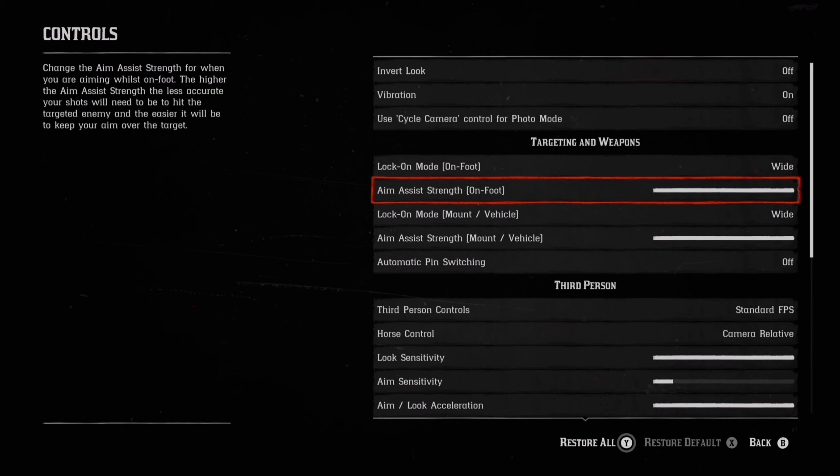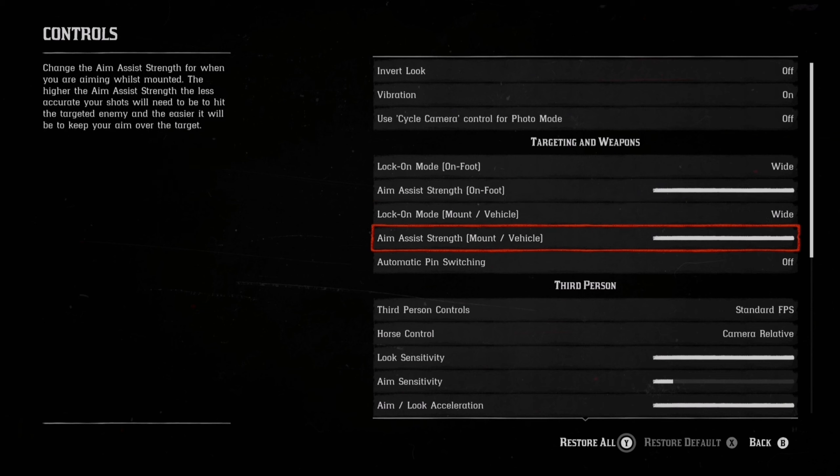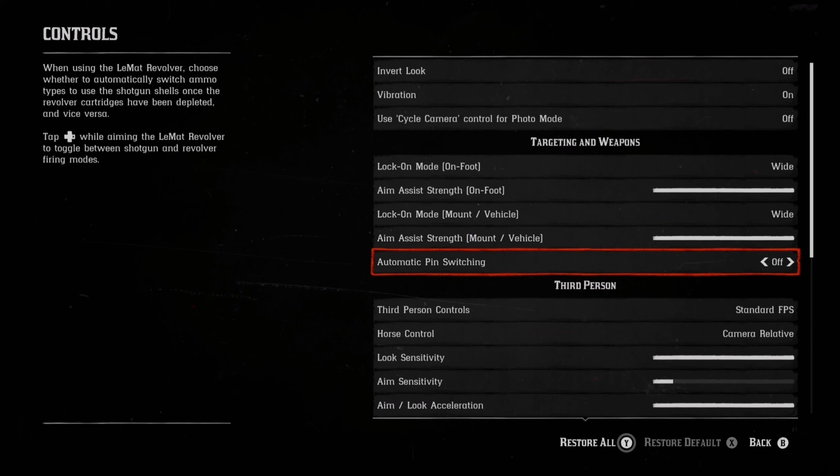If you haven't already done so, aim assist needs to be all the way up. It will help you secure headshots a lot faster, especially when you're sniping.